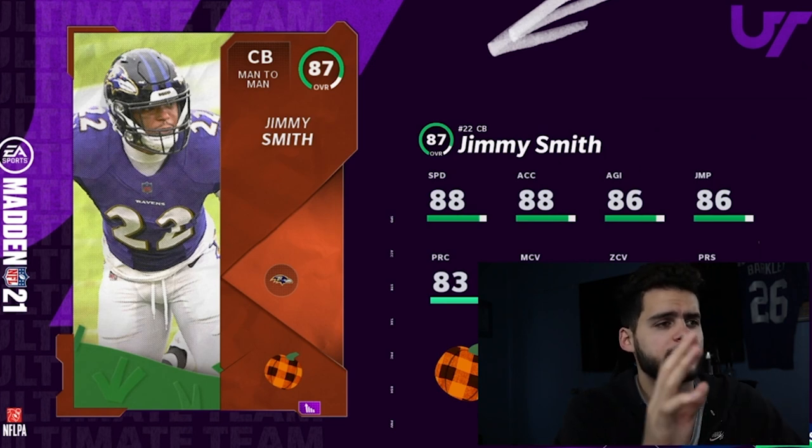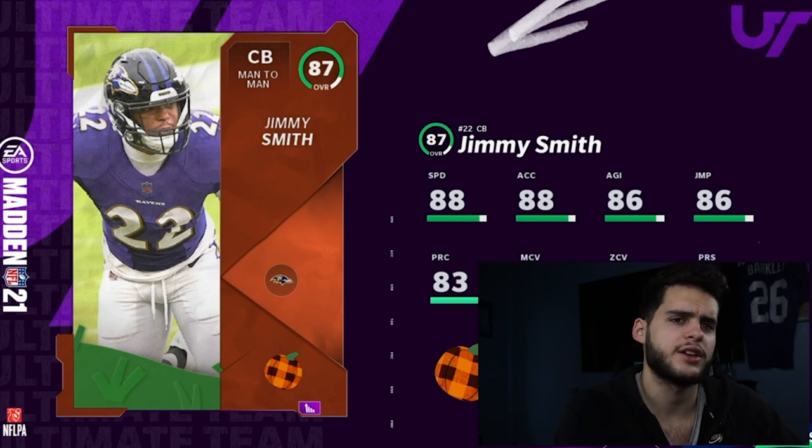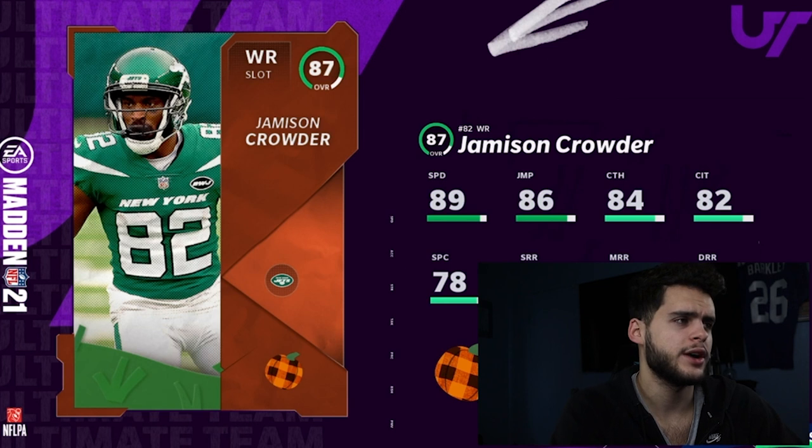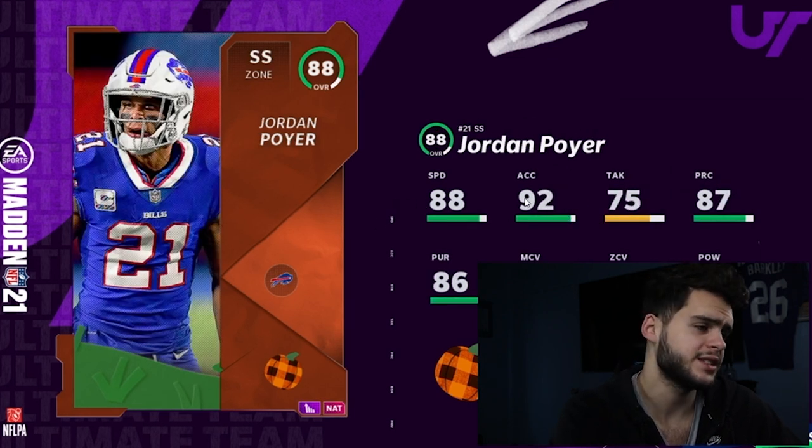Jimmy Smith: slow, bad zone, bad man, high press — he can press all he wants but can't play man or zone, so this card is not that great. Next, Jameson Crowder — kind of weird, supposed to be a speedy receiver but has 89 speed, really bad route running, bad catching, bad spec catch. Jordan Poyer: 88 speed, 88 zone — decent, maybe him and Micah Hyde together for a decent safety duo from a Bills team, but not super great personally.